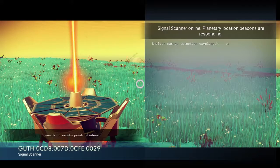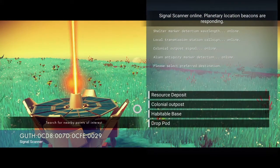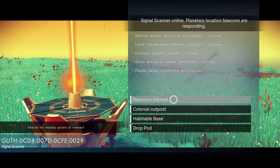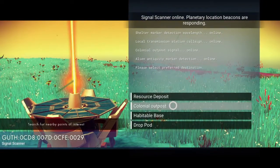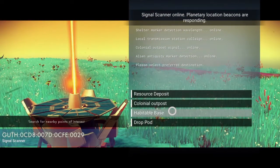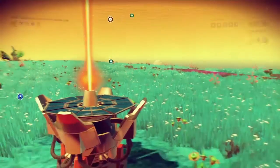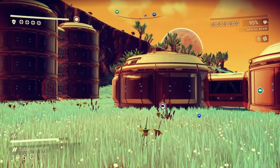So when you interact with it, it will give you the four possible choices to choose from. You can either choose to look for a resource deposit, which means things like iridium and stuff like that. The colonial outpost — Habitable Base — is what you will want to choose. When you click this, it will scan the area for a habitable base, and as you can see, I just so happen to get one.